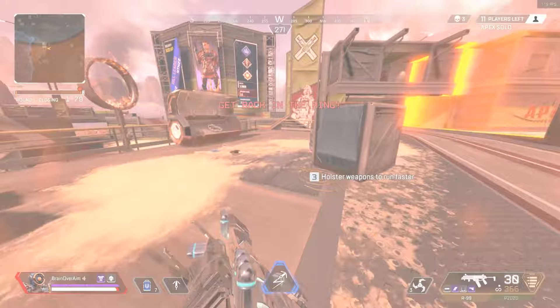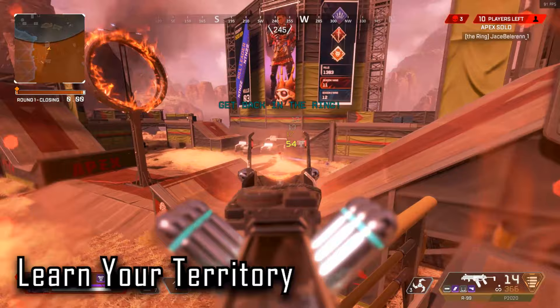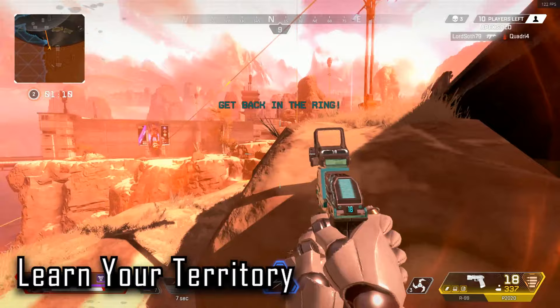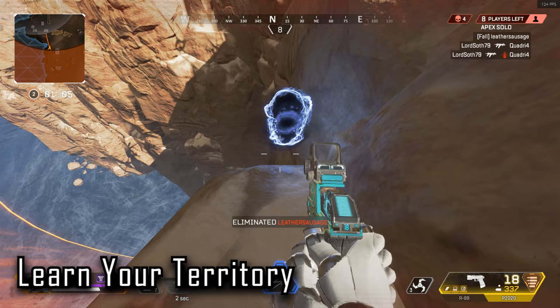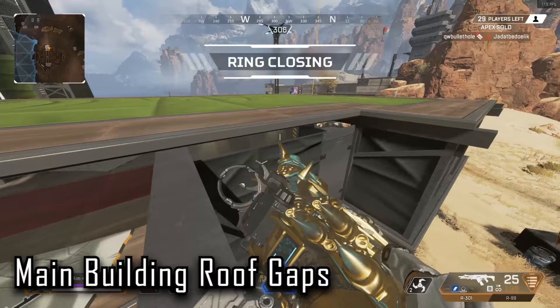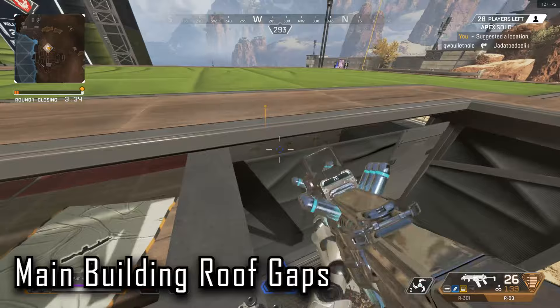Right here, you can see I'm chasing this Wraith down in the storm. Because it is a new location, people aren't going to be used to the map — as you can see, this Wraith literally just killed herself by walking off the edge because she's not used to the new area. Just be extra careful, and it's going to lead to some funny moments as newer players make mistakes. Finally, with these big building areas, you can shoot through the gaps in the roof. They're not directly on top, but when you stand out on these poles it's very effective.